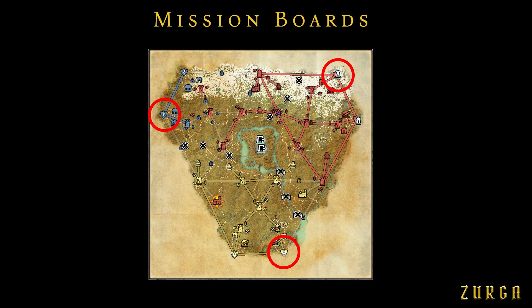Five quests can be taken from the mission boards, which are located on one of the Alliance bases. The map shows at what bases the boards are located.